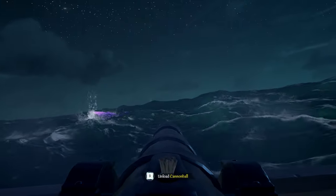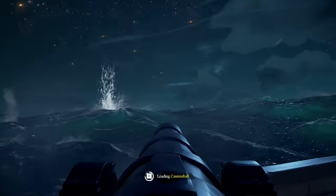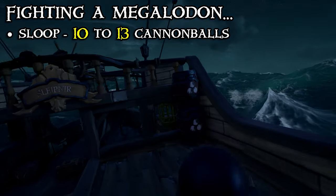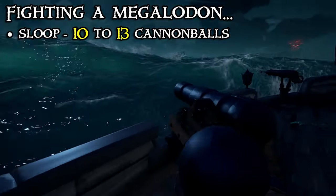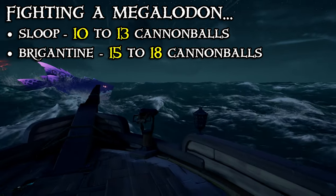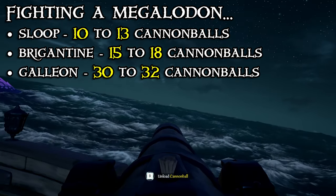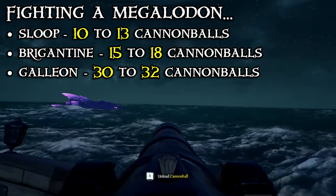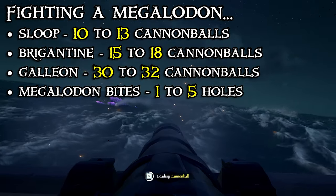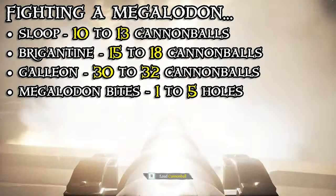The difficulty of a Megalodon is scaled to the size of the ship it spawns on, both in terms of the health it has and the damage it deals. To defeat a Megalodon, for a sloop it will take around 10-13 cannonballs, for a brigantine around 15-18, and for a galleon somewhere around 30-32 cannonballs. Additionally, whenever a Megalodon charges and bites a ship, it can create anywhere from 1-5 holes in the ship's hull, where typically the larger the ship, the more damage it takes.